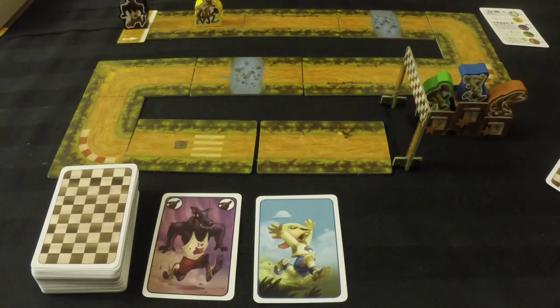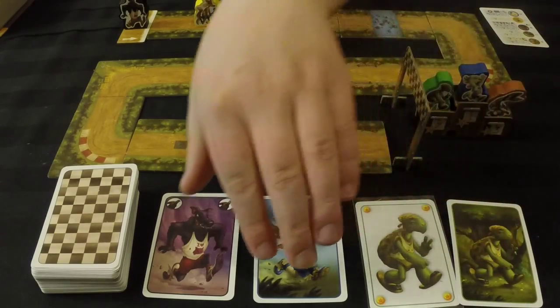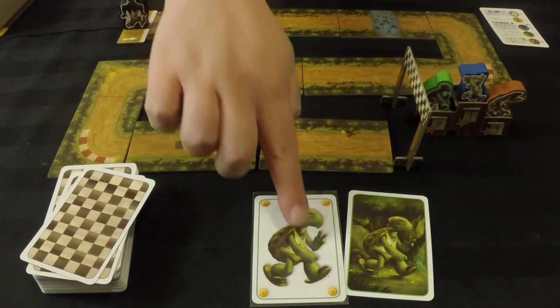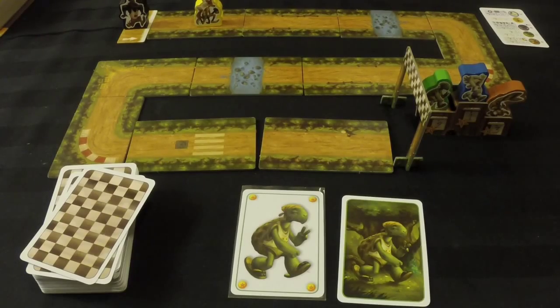Once three animals are on the podium, we score. First place earns five points, second place earns three points, and third place earns two points. You get points for each of your bet cards. For example, if you went double tortoise and the tortoise finished second, you'd get three points for each bet card, totaling six points for the round. You can play just one race, but typically we play championship mode — three full races, adding up scores each time, dealing out new bet cards after each race.